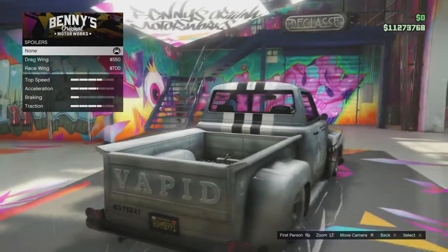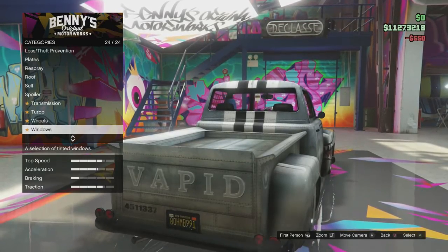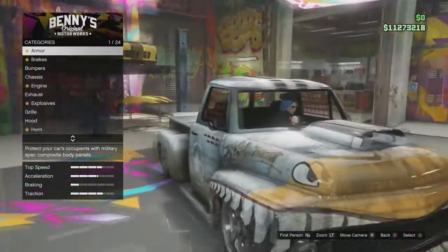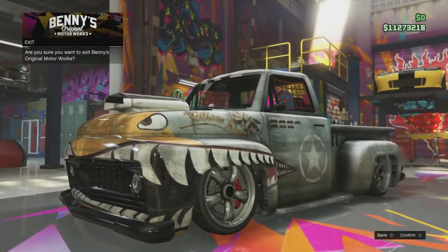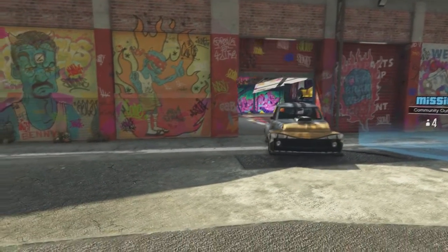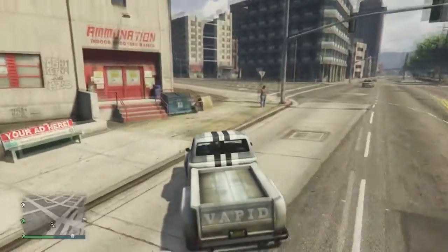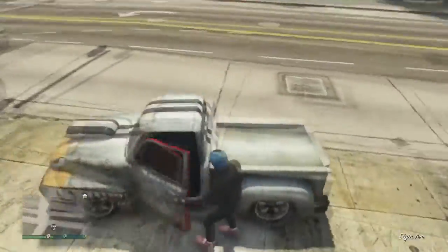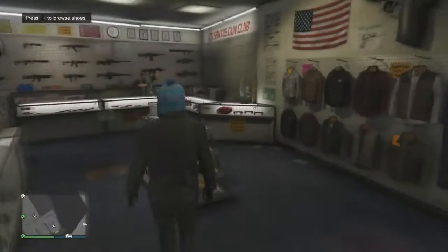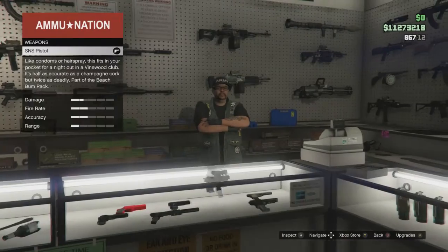One thing I don't like is that we can't make it look like the Lost Slam Van - I wish we had that option, but as the saying goes, c'est la vie. That's pretty much all the customization features for the Slam Van Custom - it looks really awesome. The traction for the Slam Van Custom is way better than the regular Slam Van, which is a definite plus. Now we're going to show off the new weapons available at Ammu-Nation.